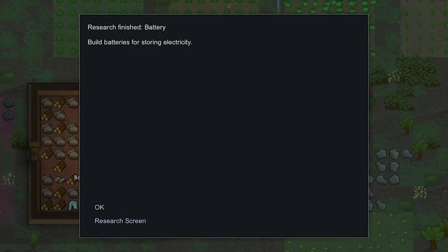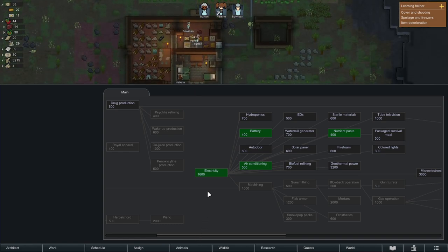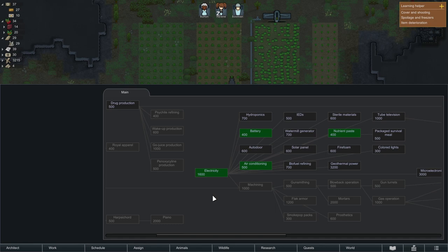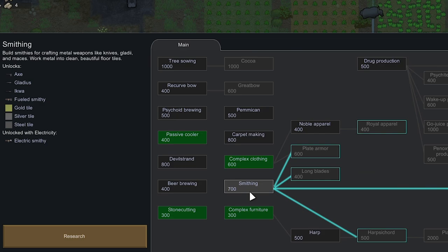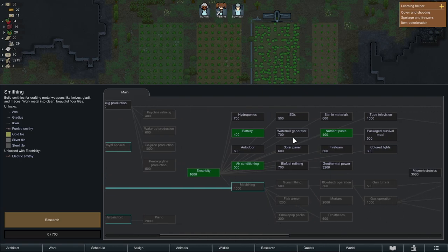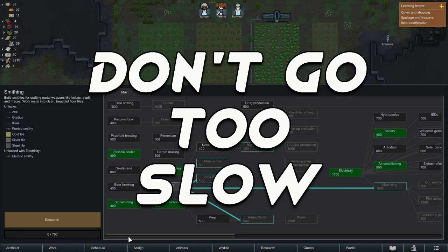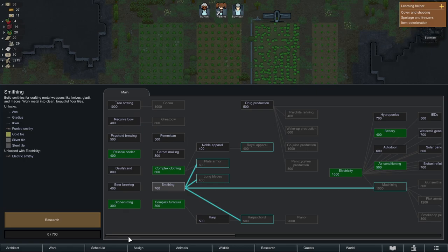Congratulations — you've researched your first thing in RimWorld, we've got batteries. You can click the research screen, but be aware your colonists are still moving around while it's on that screen. We're going to do smithing next — not because it unlocks much in itself, but it gets us to machining, and that's where the fun is. You can also do solar panels, which in the day will absorb sunlight and power your base. Do be aware that as the game progresses and your base gets richer — more colonists, more wealth — the game will attack you with more and more people, so don't be too relaxed on the research.